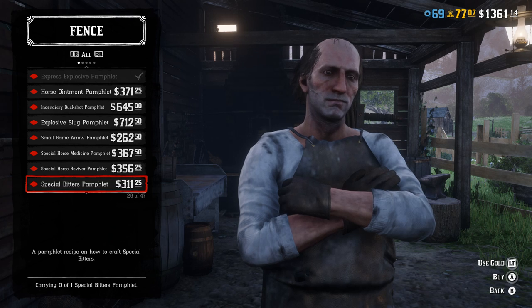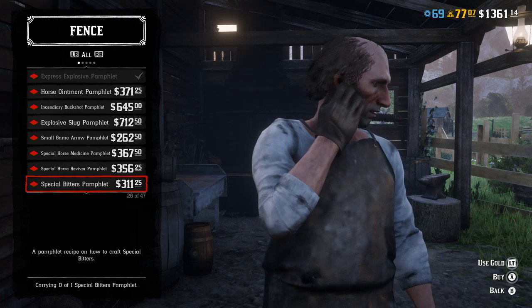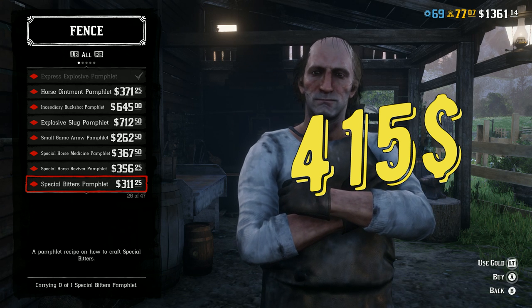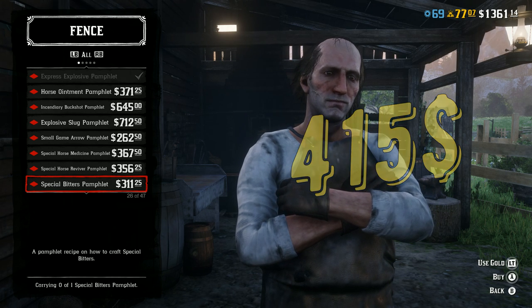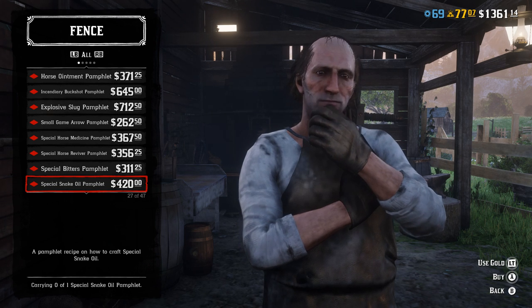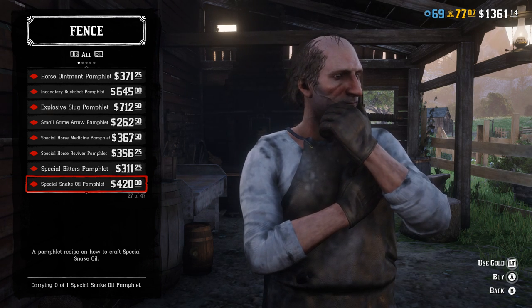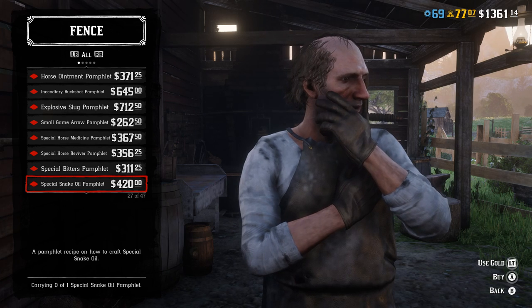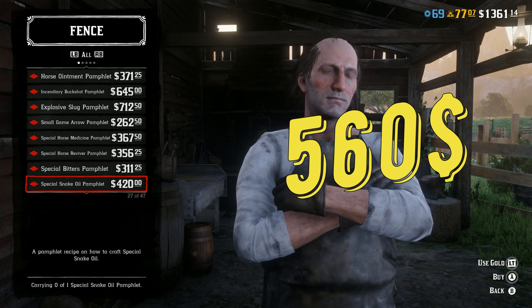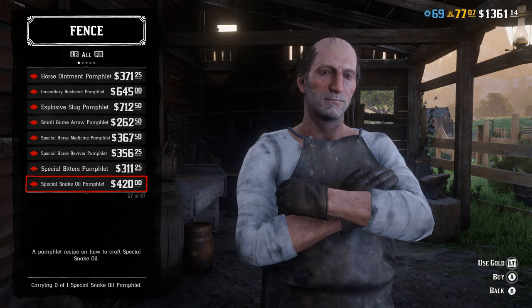Special Bitters restores stamina and fortifies it to level 3, but it's not something you'll need much because you can buy a level 2 stamina tonic and be just fine with it. Special Snake Oil is pretty much the same but for Dead Eye — and again, you don't really need this. You'll be fine with level 1 or level 2 Dead Eye tonics that you can buy or craft.